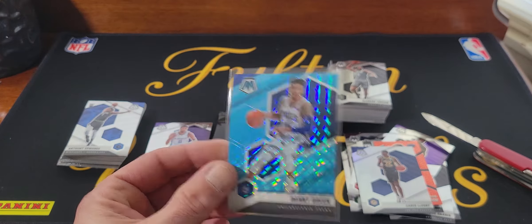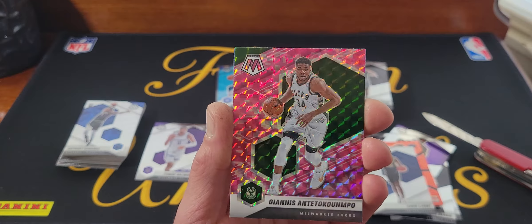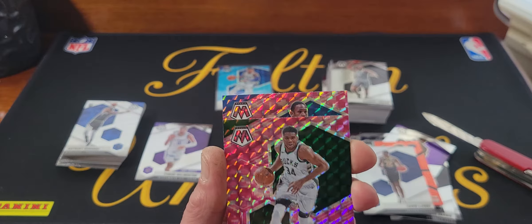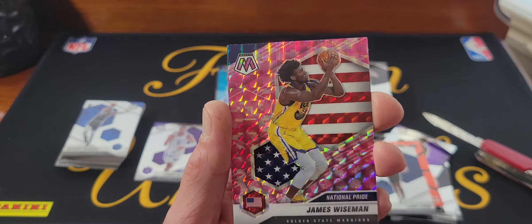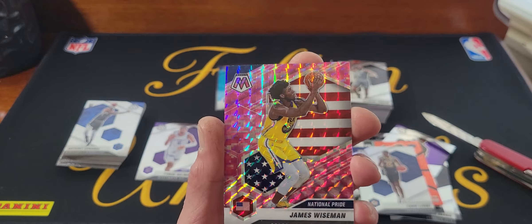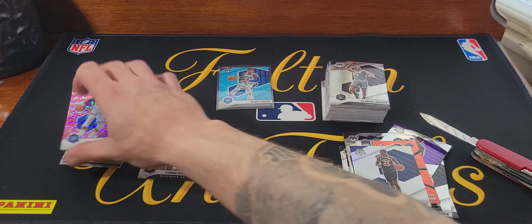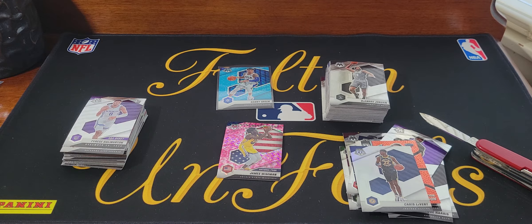So I got a fluorescent blue. I'm still gonna open another one just because I'm not gonna make a video opening just one. We got Giannis pink camo — here's the bonus pack cards, they are pink camo, you can kind of see it when the light's not there. Al Horford, and we got a Wiseman National Pride pink camo. What is the deal with not wanting to give me these rookie cards? The Wiseman there is a decent card.